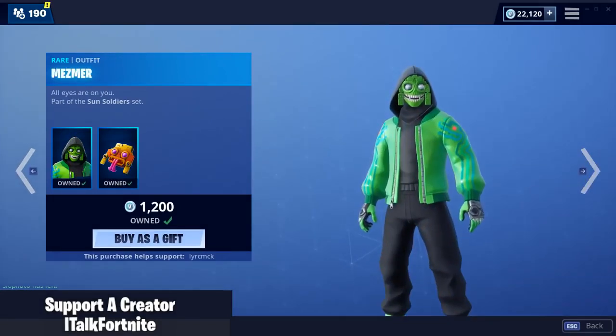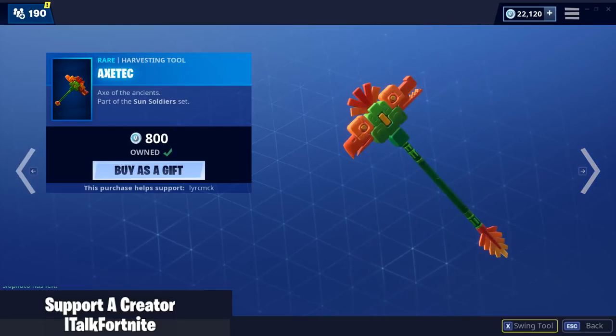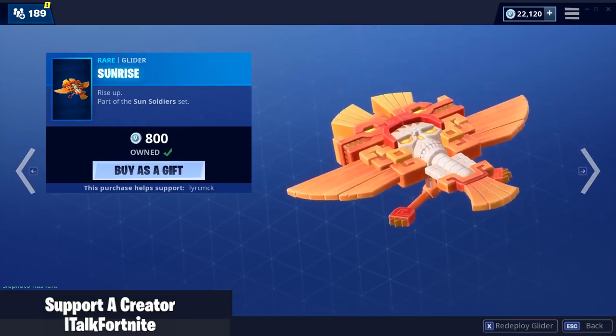Sunbird is back, comes with the back bling Sun Wings. Mesmer is also back, comes with the back bling Hypnotic Axe Tech. Sounds really heavy, and so does the Sunrise glider.